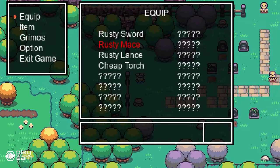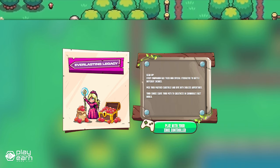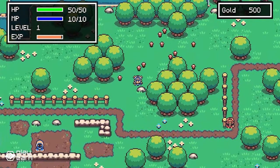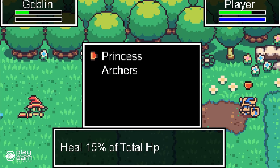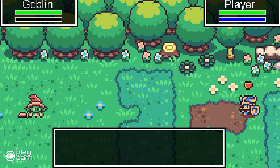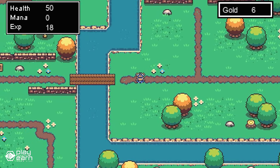In Knights Grimoire, you can choose a companion to accompany you on your journey. Each companion has unique abilities, strengths, and weaknesses, which can be strategically used depending on the situation or type of enemy encountered. This adds a layer of depth and strategy to the gameplay. You can explore the lands, find hidden treasure along the way, complete the lore of the game world, and participate in combat to prove your honor and earn your place on top of the leaderboard.